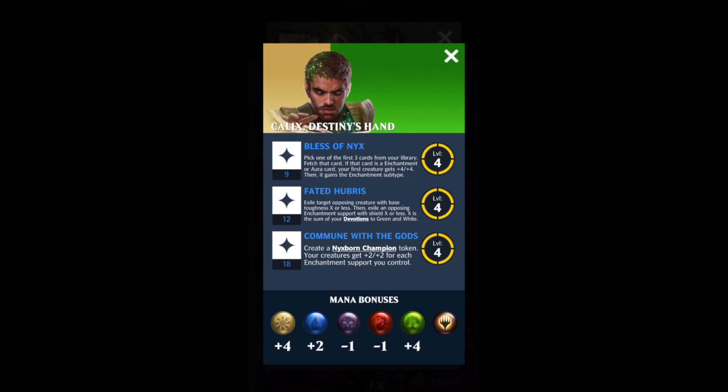The second ability, Fated Hubris, costs 12 loyalty. It says: exile target opposing creature with base toughness X or less, then exile an opposing enchantment support with shield X or less. X is the sum of your devotion to green and white.